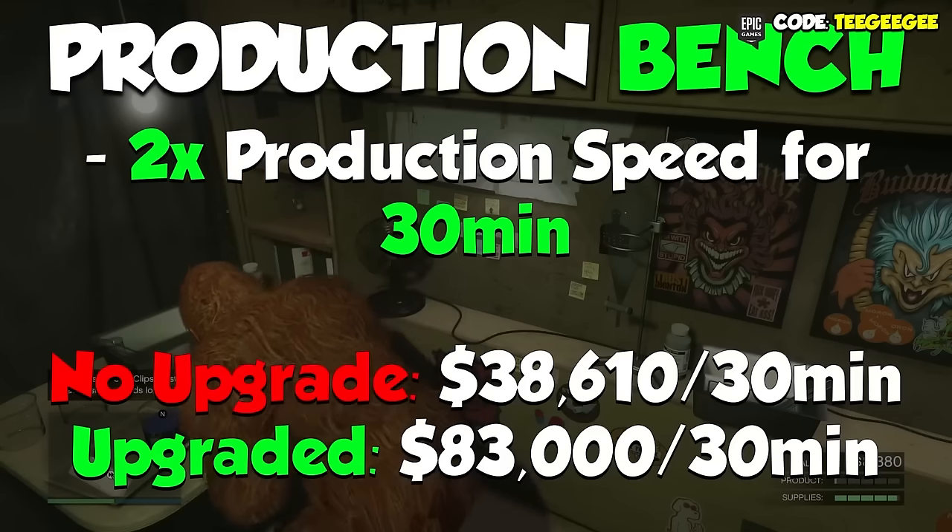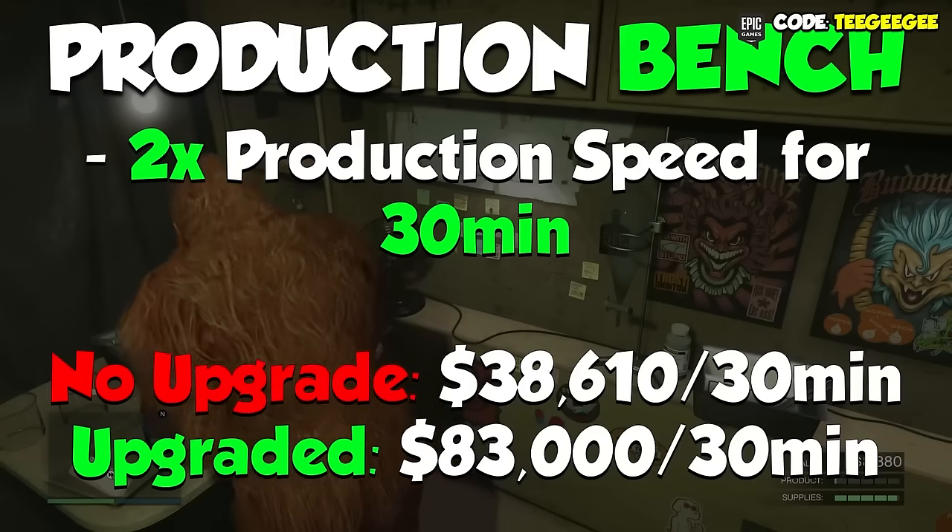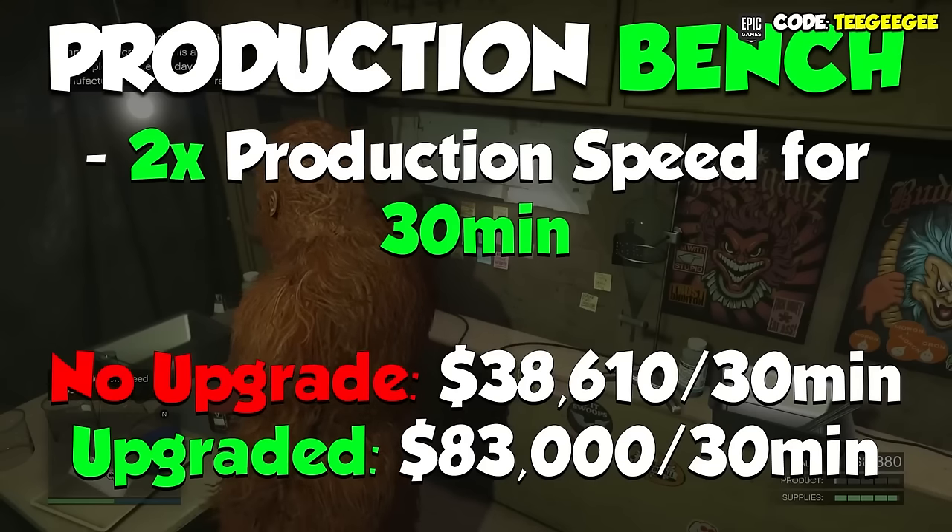Once you do that, for the next half an hour — or 30 minutes — your production speed is going to be doubled, which means during that half an hour, your Acid Lab is going to produce what you would normally make in one hour.